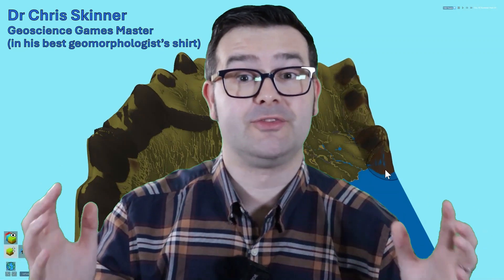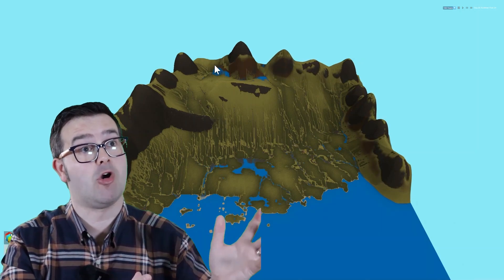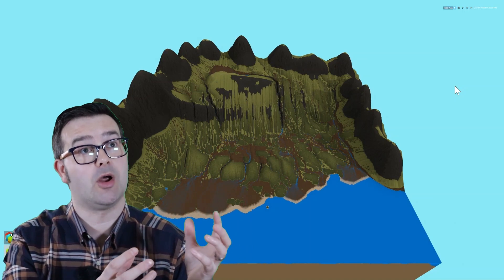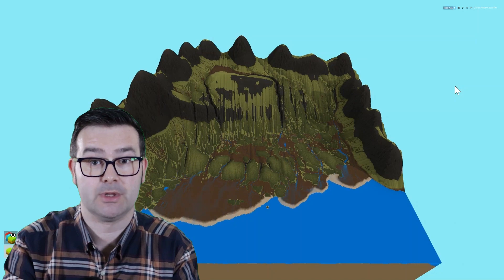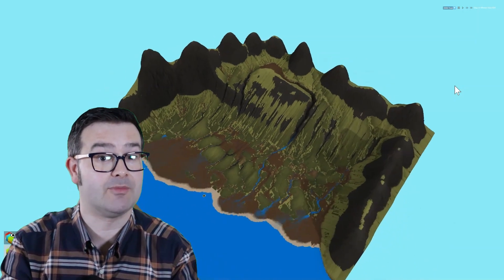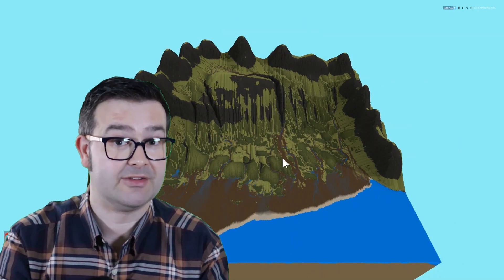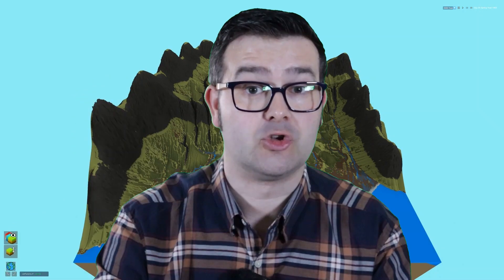Geomorphologists assemble! Someone has made a game for us. Have you ever wanted to raise solid rock out of the oceans and then watch that rock erode and disintegrate over millennia into dust and return back to the ocean it came from — all while using video game style interfaces and graphics? Well now you can. This is Terra Firma, a game made by indie solo developer Working As Intended, and it's available to play for free. Join me in this video as I experiment with the game and think of all the fun and useful ways it could be used.